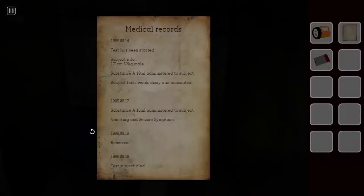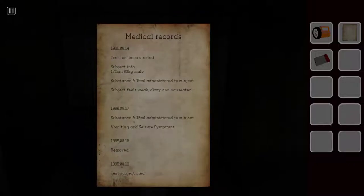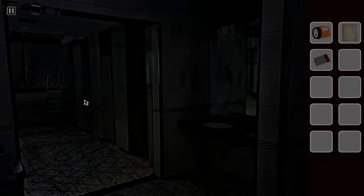Medical records, 1985 August 14th: test has been started. Subject info — 171cm, 63kg, male. Substance A, 10ml administered to subject. Subject feels weak, dizzy, and nauseated. August 17th: Substance A 15ml administered, vomiting and seizure symptoms. August 18th: removed. August 19th: subject died. I'm guessing the medication or whatever you were giving him did not help, unfortunately.